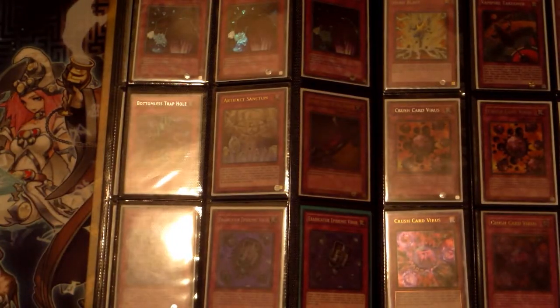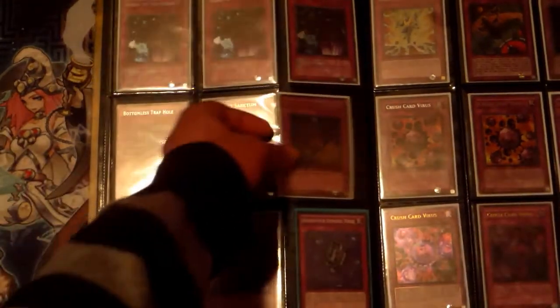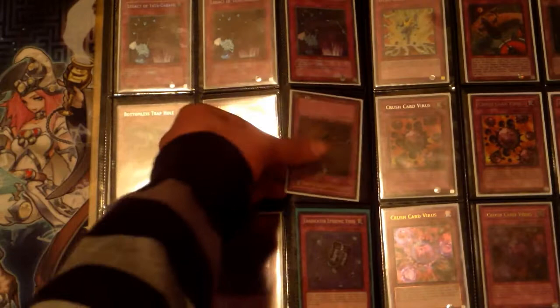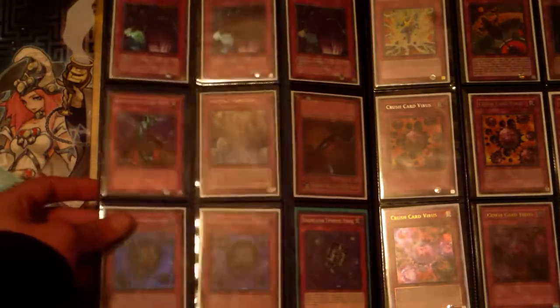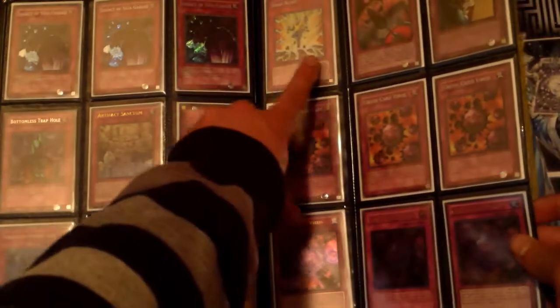For the traps, we've got a playset of secret rare Legacy of Yata-Garasu — just for if you want to bling out chain burn. This is actually my baby right here — not for trade. It's a first edition mint condition Seven Tools of the Bandit. Bottomless Trap Hole, Artifact Sanctum — good card that just came out. Two super rare Eradicators and one common, one super rare Hero Blast.